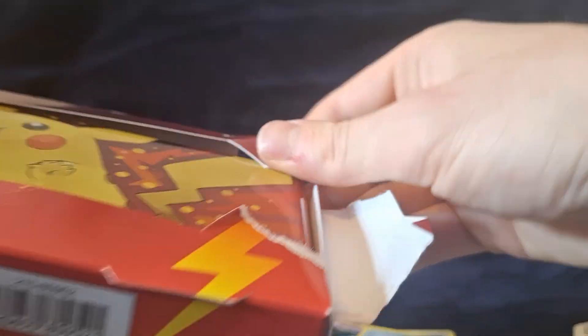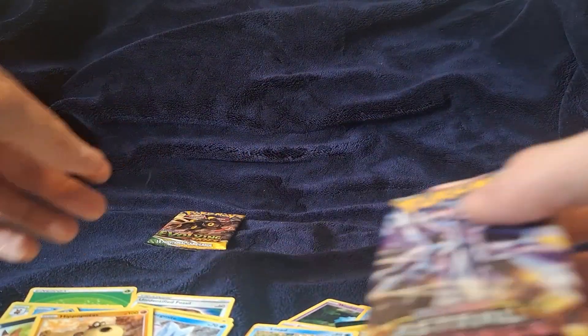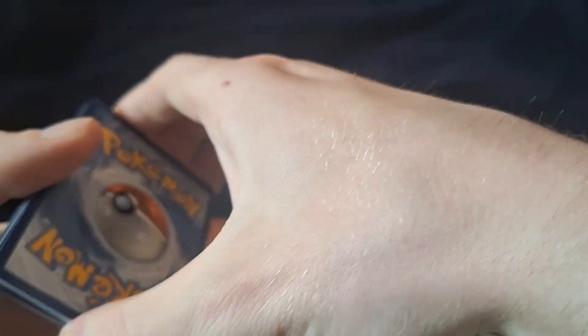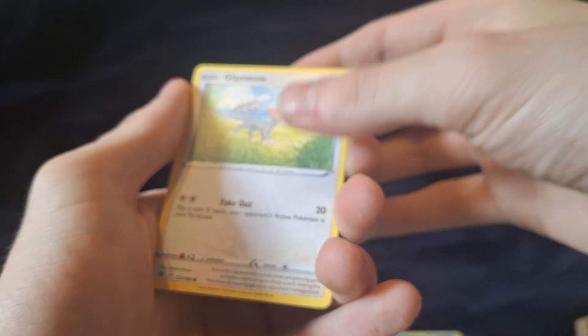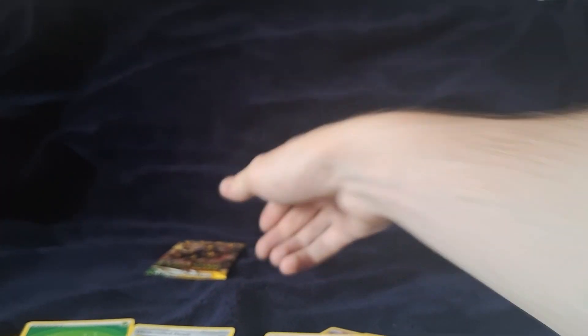On to the left tin, starting off with Astral Radiance again. Code card. One, two, three, four. Kipodan, Tadeosa, Hysterion, Voltorb. Roxanne reverse, and a non-hollow rare.